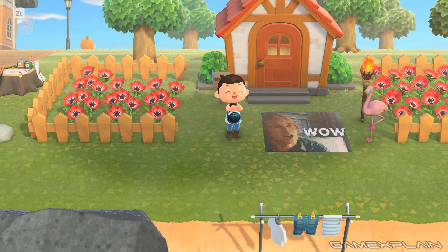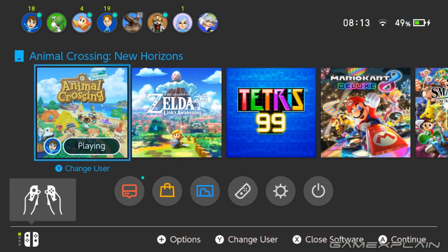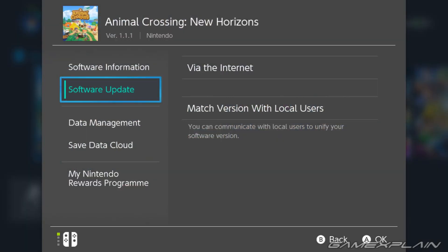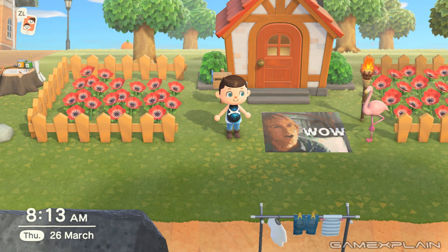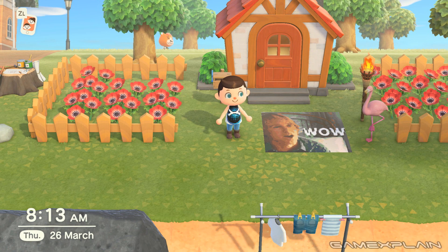Hey Cheetahs and Cheetos, John here in Animal Crossing New Horizons. You may have just noticed the game received an update — it went from version 1.1 to version 1.1.1, so nothing major. But what did this do? Well, it did one thing: it squashed the item cloning glitch.